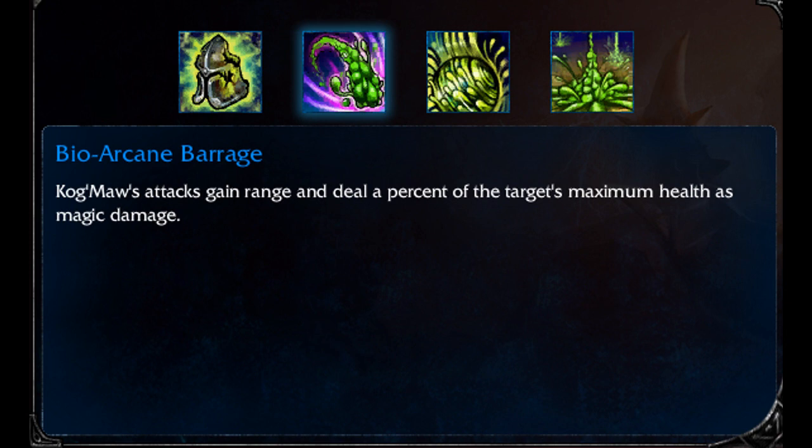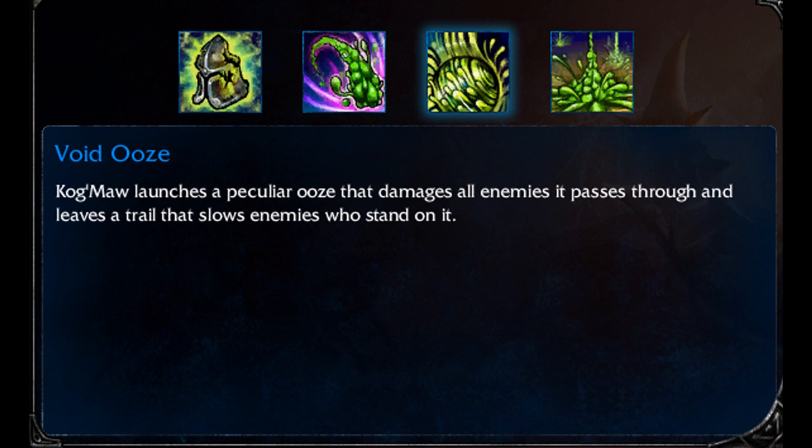Late game, Cogmore does a ridiculous amount of damage if you're stacking attack speed. His third ability, Void, is a slow as well as dealing damage. It's got a decent range on it. To be honest I don't use it that much — it's the last ability I level up. I use the initial rank as just a basic slow, more as a defensive sort of thing than anything else.